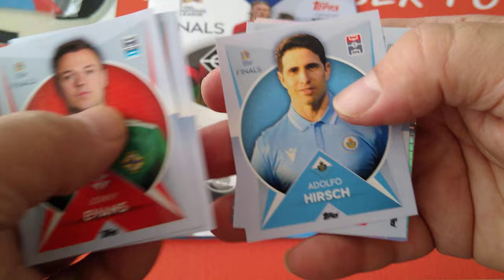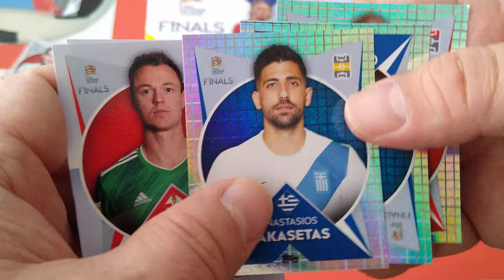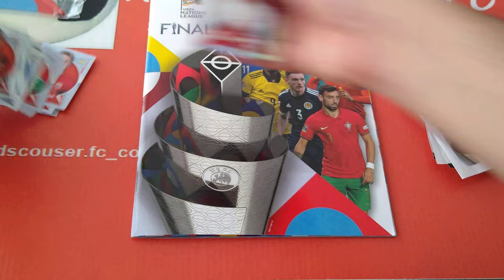Let's have a better look at the collection. Johnny Evans. Doku for Belgium. Colleen. Hirsch. Here is a celebration for Georgia - a shiny. Bakasitas, Greece captain. Three shinies - look at that. Goodmanson for Iceland. And Romelu Lukaku. Nice shinies.